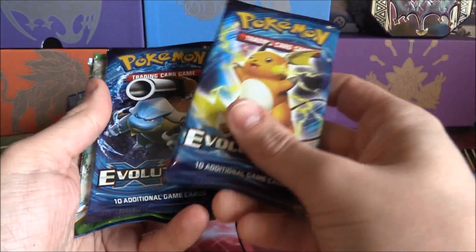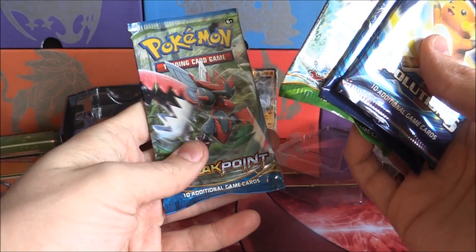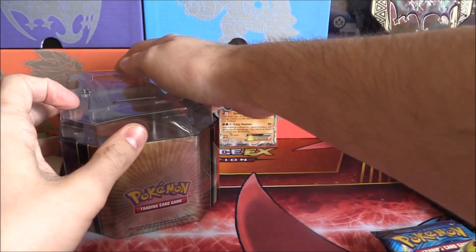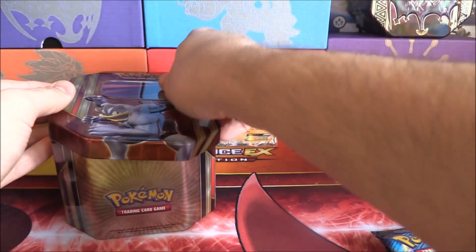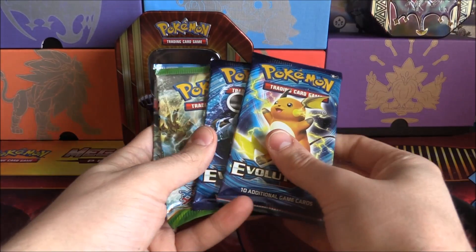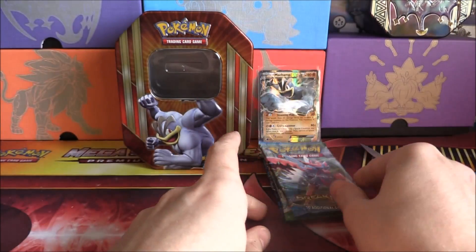All four packs should be the same: two Evolutions, one Fates Collide, and a Sizzle Breakpoint. Very nice indeed. We can close this up. Very nice for storage as well, which is always cool, and they're nice and high quality, which is even better. What we'll do is go from oldest to newest, starting with Breakpoint.